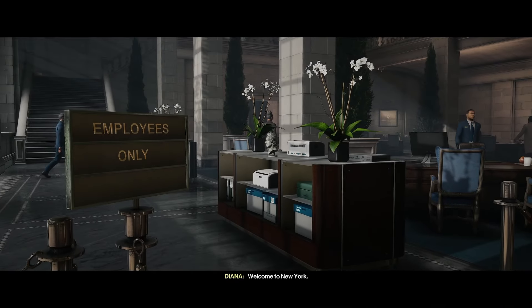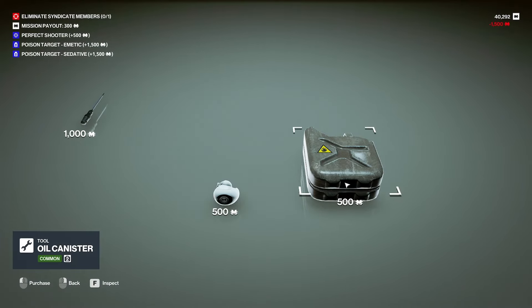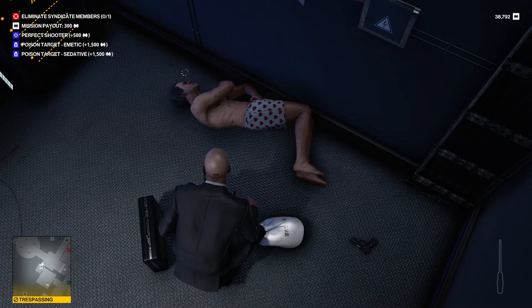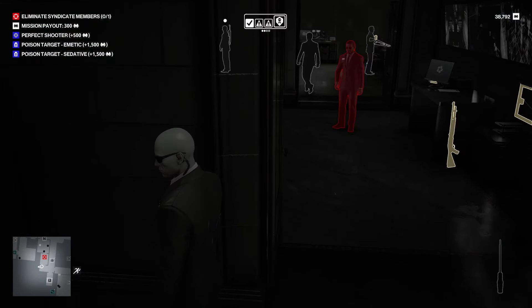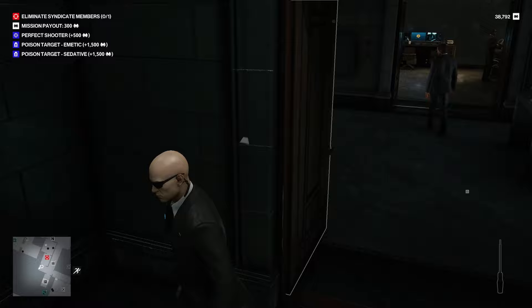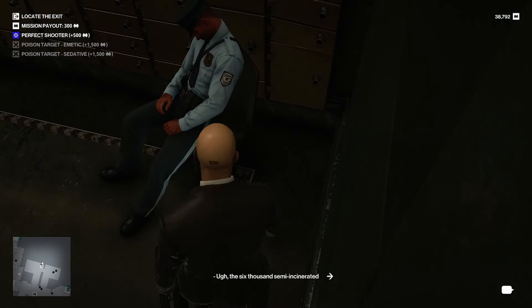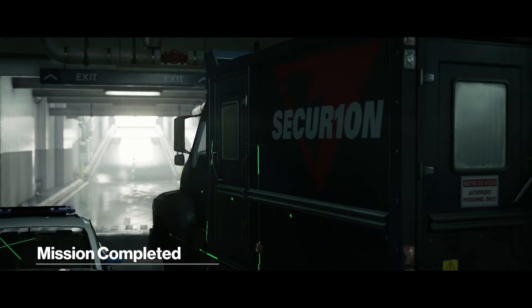The second mission takes place in New York with only one target this time. I buy out the supplier and make my way to the IT room. Turning off the vault security lures in a guard, which allows me to grab his disguise and make my way to the vault security room. I find my target inside and distract him with my briefcase, grab the truck key, dodge the cameras, and make my escape. A pretty quick mission — am I starting to finally get the hang of Freelancer again?